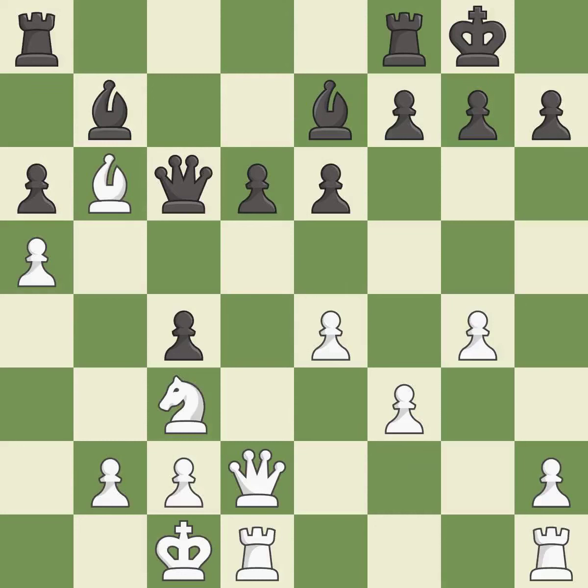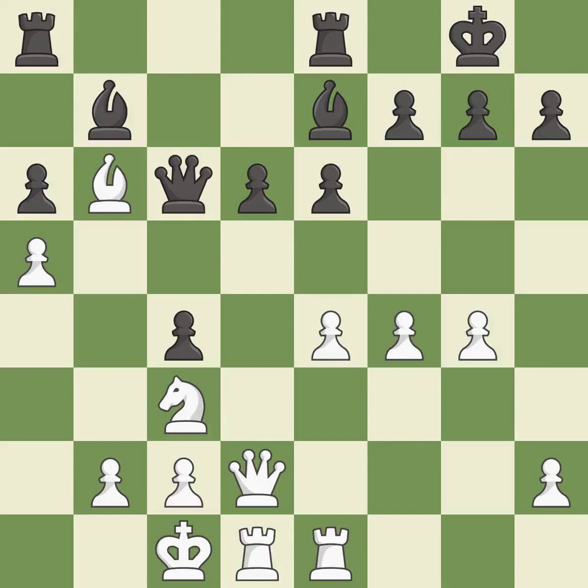The rooks can see each other now, allowing them to provide mutual defense — it is best. This ignores a better way to develop a rook off its starting square, which is a mistake. This also ignores an opportunity to develop a rook off its starting square — it is a miss. Right on target, these are strong plays — it is best, and a fair move.